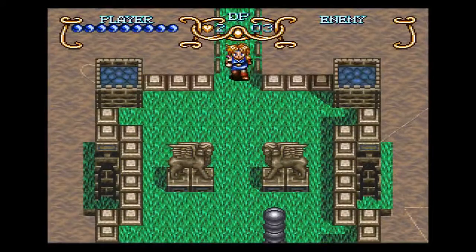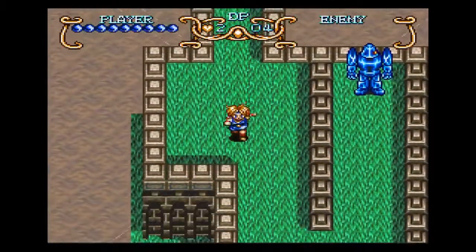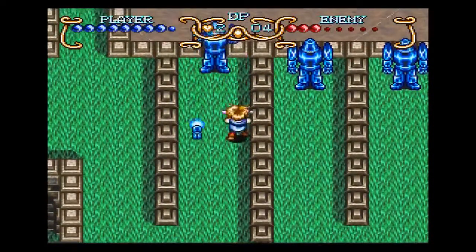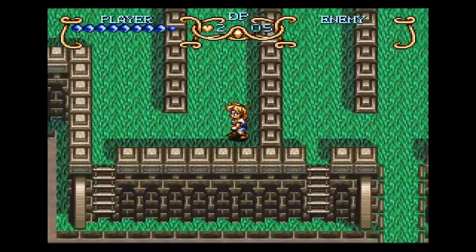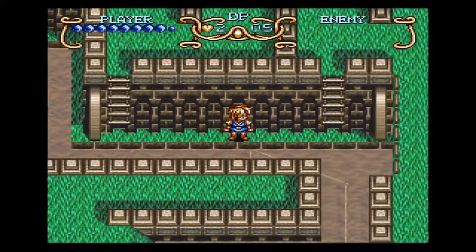Gotta make a bridge to get to the middle — because guess what's in the middle? That's right, the boss. And what does the boss have? The mystic statue. It's six statues total, but there's four balls here to get the second statue, because we already have one statue.